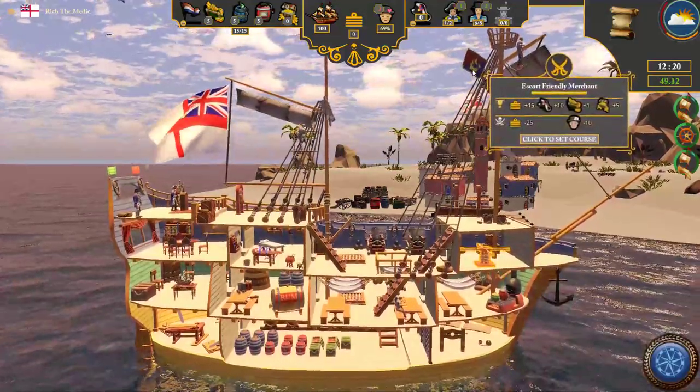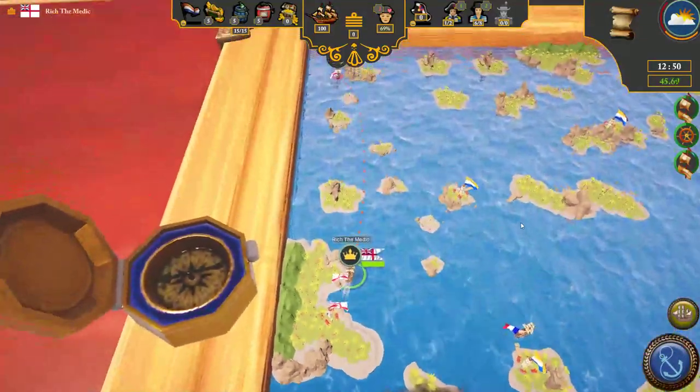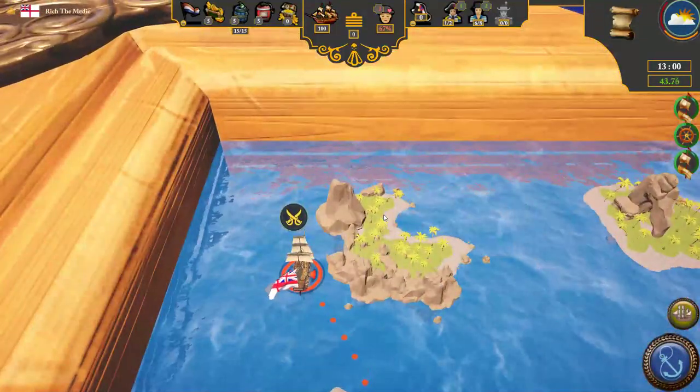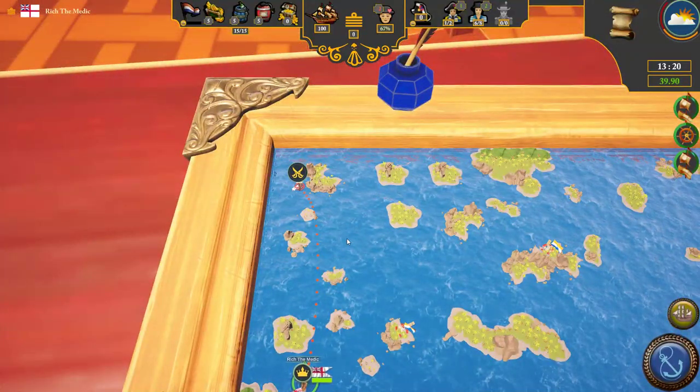They don't tell us what the order is at first, but it turns out it's to escort a friendly merchant. So we will set course and sail over to where this merchant is — basically just get to the merchant and complete the order.